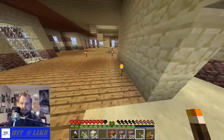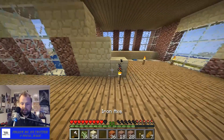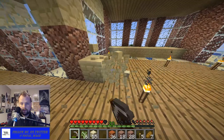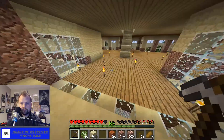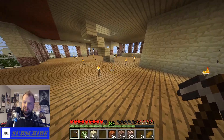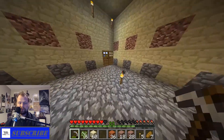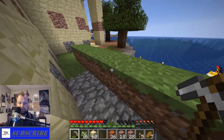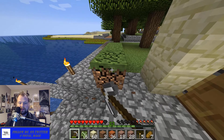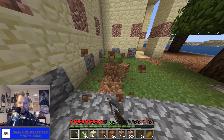I need to put some torches out so we don't have stuff spawning up here. I gotta say, I'm very happy with the way the second floor turned out — I thought it turned out better than I thought it was going to, so you can't ask for much more than that. I mean, you can, but you really shouldn't. So yeah, second floor has a lot more windows. Oh, check it out — the grass spread! That's so awesome, yay!